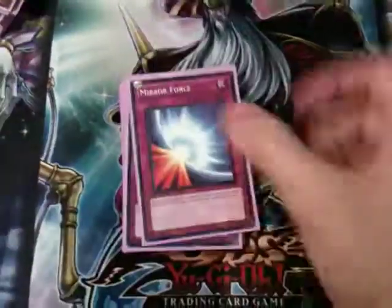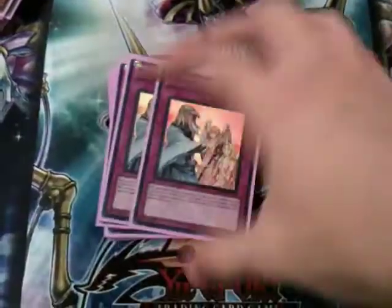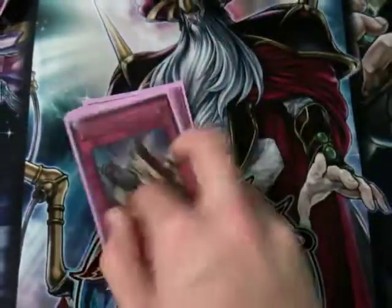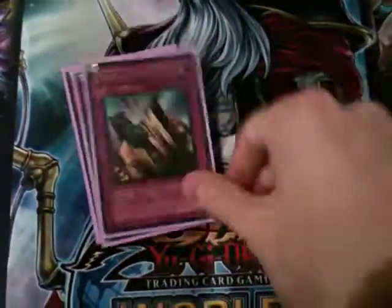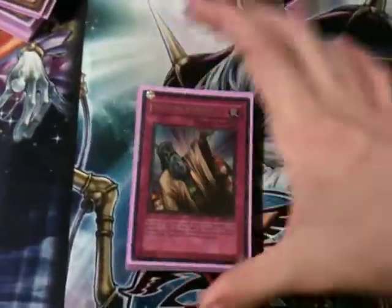For Traps, I run one Torrential Tribute, one Mirror Force, two Solemn Warnings, and a Solemn Judgment — just the compact trap lineup. I don't have Phoenix Wing Wind Blasts, and in this deck I don't really like them anyway since I like to get into my Inzektors as fast as possible. I'm happy with the trap lineup like that.